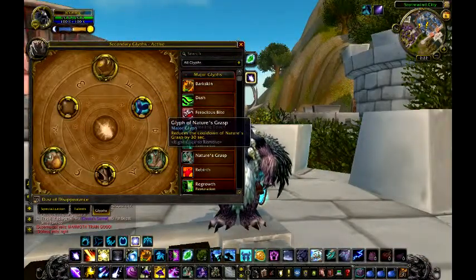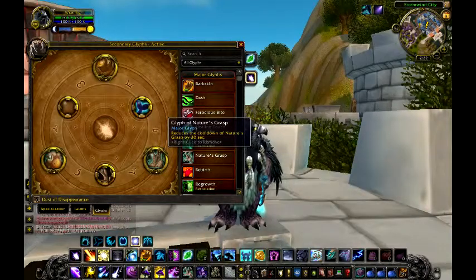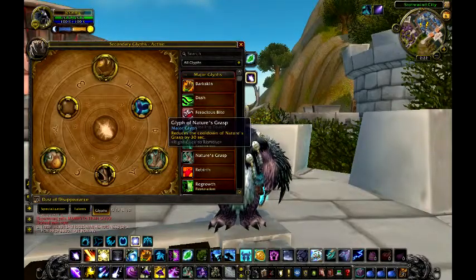Glyph of Nature's Grasp is very helpful — it reduces the cooldown of Nature's Grasp by 30 seconds. I use Nature's Grasp all the time.